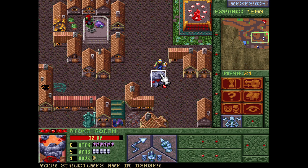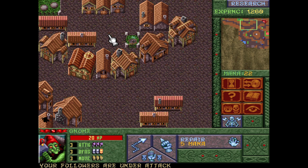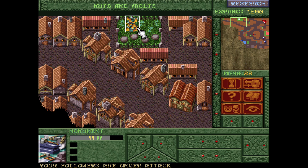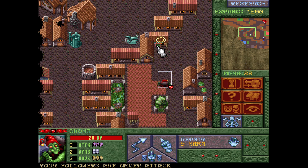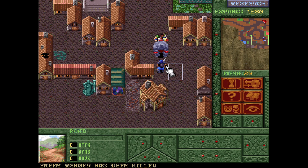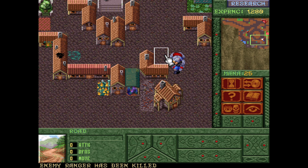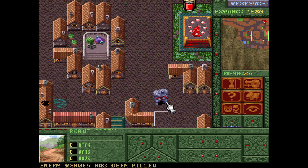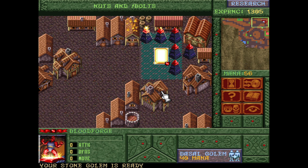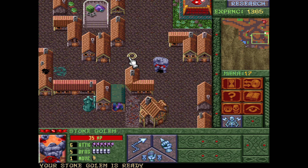Your structures are in danger. Your followers are under attack. It's interesting how things are just catching fire. Enemy ranger has been killed. Thematically, I dig it - because it's supposed to represent the world burning from the Juggernaut doing what the Juggernaut does. I do think it's kind of cool that the AI is smart enough to sack its own units when they're obviously just completely outmatched.